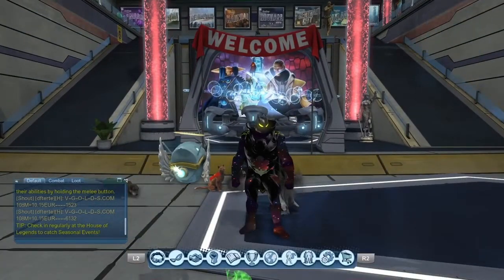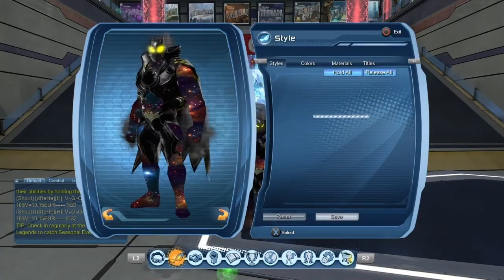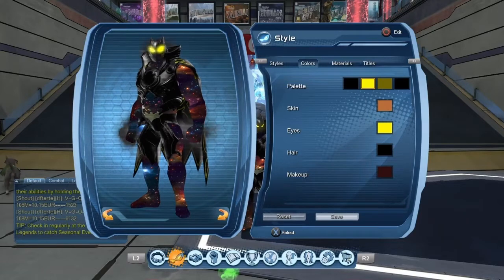So let's create Dark Spectre Batman. Color scheme: Black, Yellow, Black.